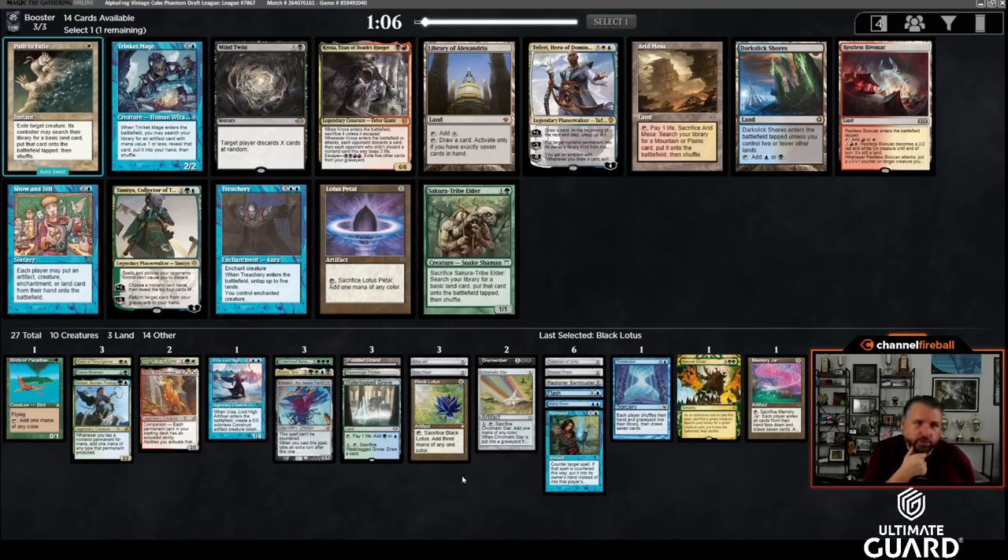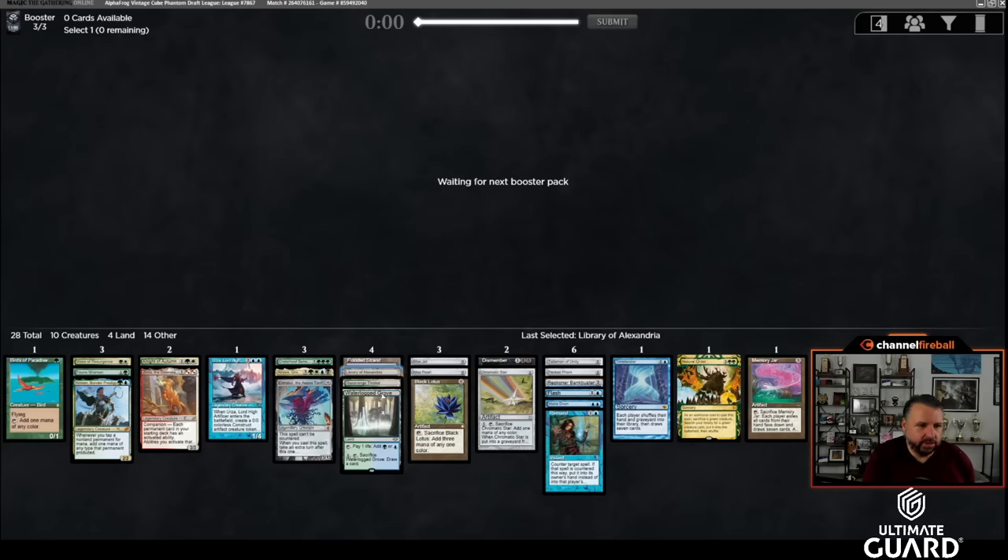Here we have Mind Twist, Library of Alexandria, Show and Tell, and Teferi. This isn't the worst Show and Tell deck, but honestly Show and Tell into Emrakul just doesn't win that often. I think I'm just going to take Library of Alexandria — this is a sick Library deck. Having all these zero-cost cards means you can just Library and draw a bunch of cards without being behind, because you can play a Mox and suddenly you're back on curve.